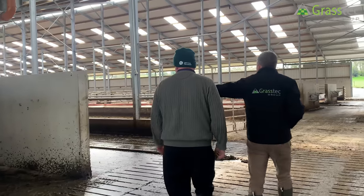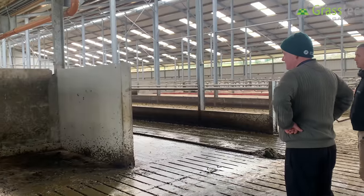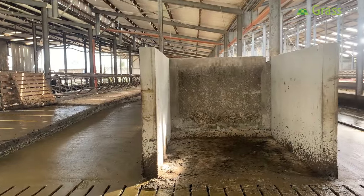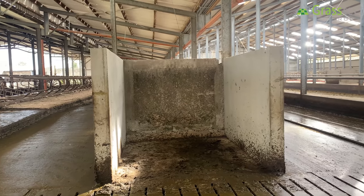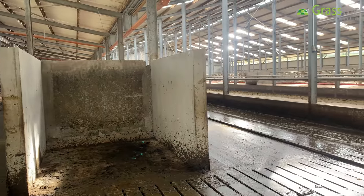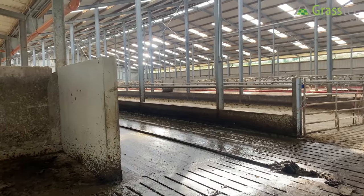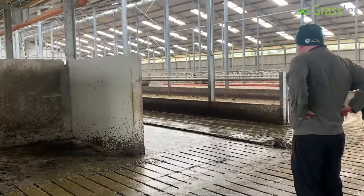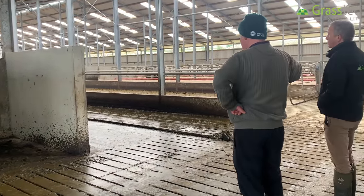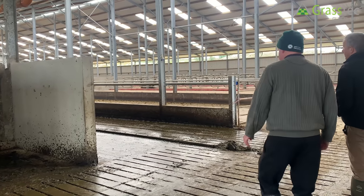That area is for storing stuff — the sawdust and the sawdust dispenser. We're currently using a lower shed, but rather than have a couple of extra cubicles we just have a store inside the shed. It needs a door and an electric point for the chargers, but ultimately that's where any equipment needed for keeping the shed clean will be stored — very convenient, especially when the cows are in here in wintertime.